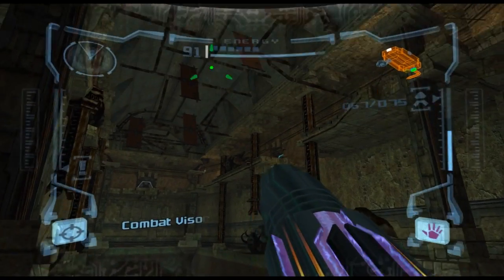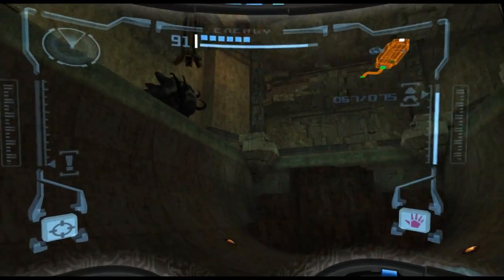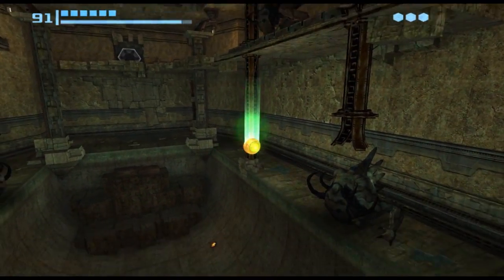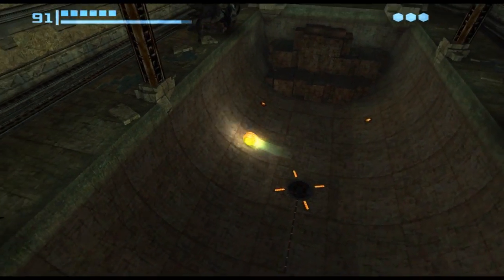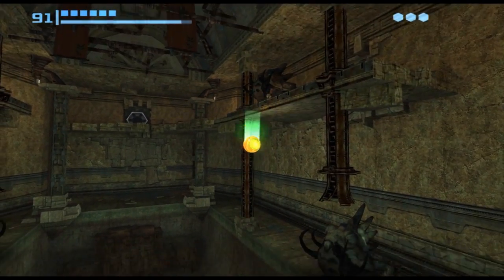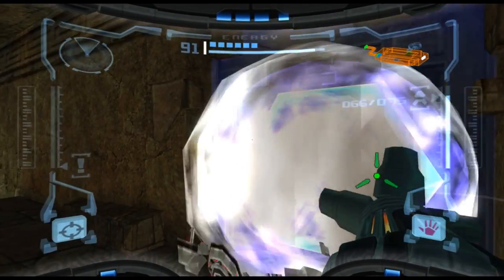Green cover destroyed. So we're going to have to figure the best way through here, which I'm guessing is up to the second level. Stone toads don't bother me too much — we proved in an earlier episode that they do not like having bombs inserted in them. There we go, that was easy. We have to get through in here.